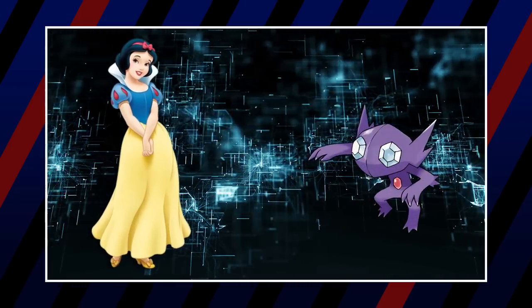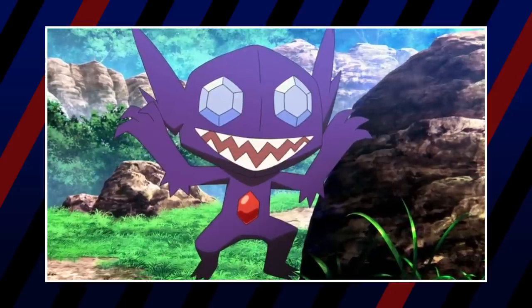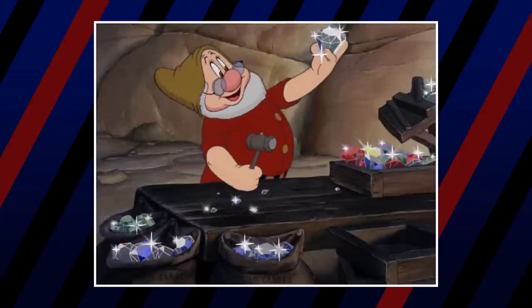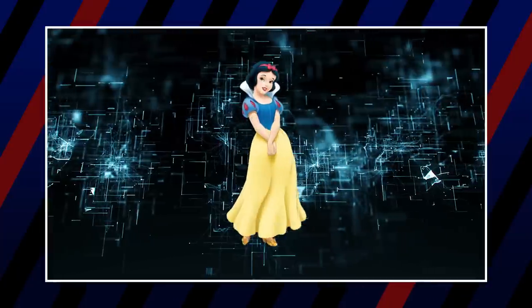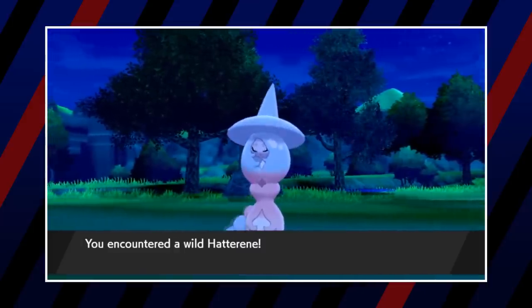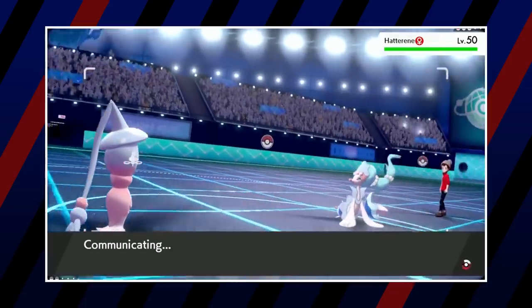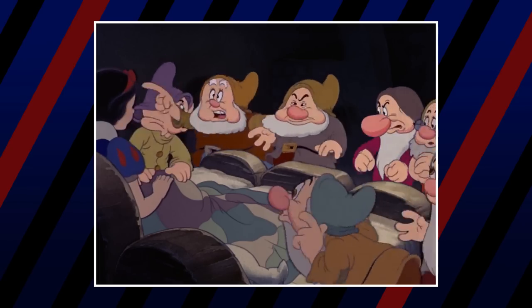She holds Dugtrio on her team mostly because it represents the seven dwarves — both are diggers, miners, small, and mysterious. Her fifth Pokémon is Sableye, a hoarder known for collecting and hiding gems, representing the dwarves' propensity for collecting and mining. Her final Pokémon is Hatterene, chosen to represent the Evil Queen and her witch form, since Hatterene is based on witches of the wilds in England — which, ironically, is close to Germany, where the original story takes place.